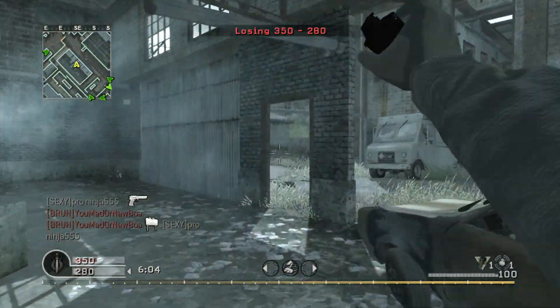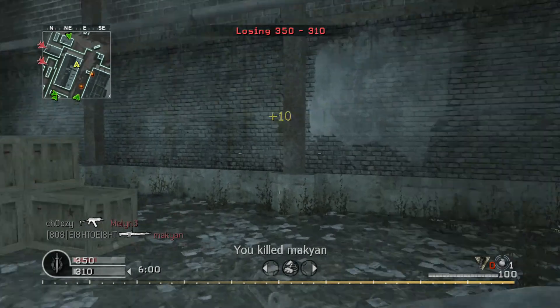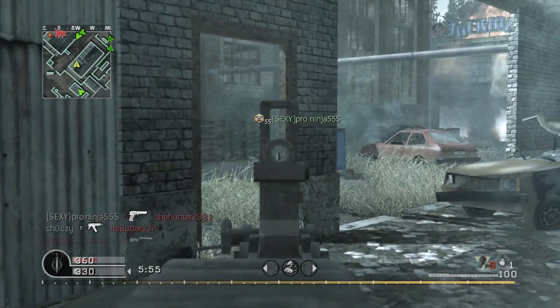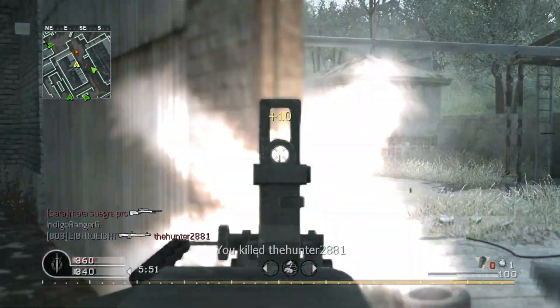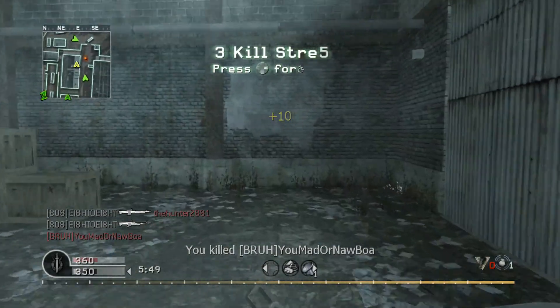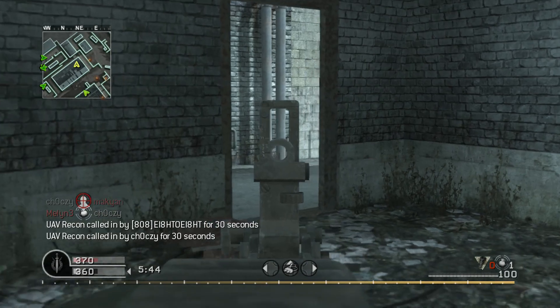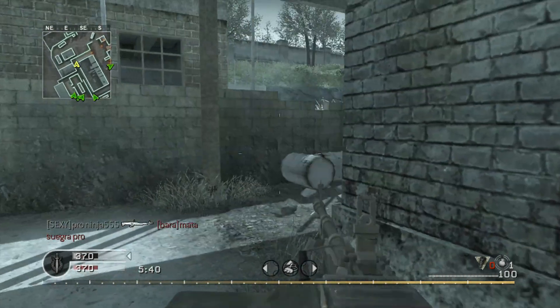The ACOG is the final attachment unlocked, and it's almost useless as the high view kick and poor performance at range makes it a bad fit. Basically, avoid this attachment unless you're trying to complete the challenges. Along with the high recoil, the other major drawback of the M60 is its reload time. At almost 10 seconds it's the lengthiest in game, and if you're not careful can leave you very vulnerable. You can reduce reload times using sleight of hand, and while it's certainly a nice option, it means you'll have to go without stopping power or double tap.